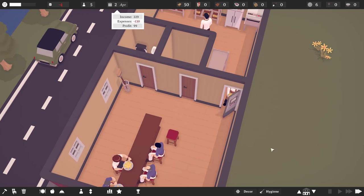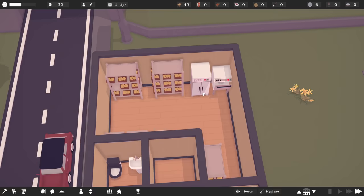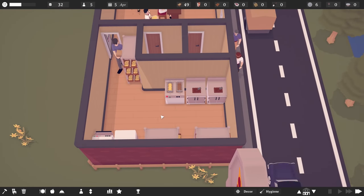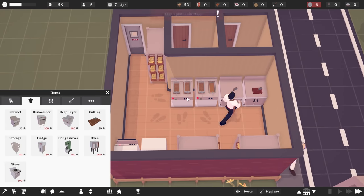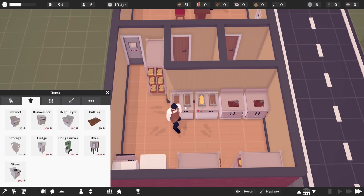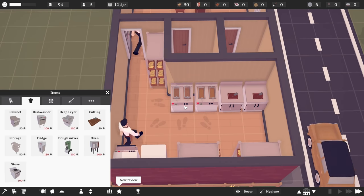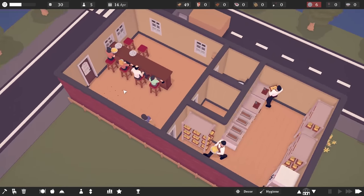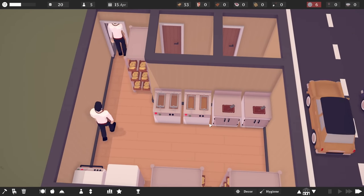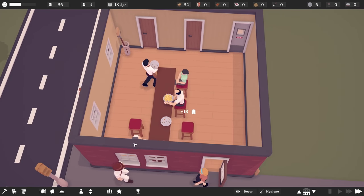I'm also thinking we should get some chicken going, since we have this fridge doing nothing. We probably want another fryer as well — it's 100 coins, but it would be useful because we can only prepare food for two customers at any one time. Let's get another fryer so we can cook more. There we go, both fryers are getting used now.